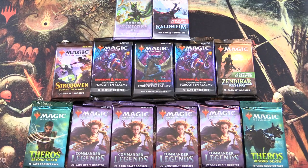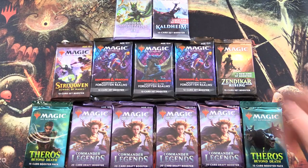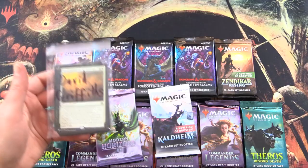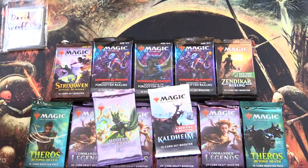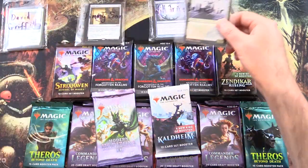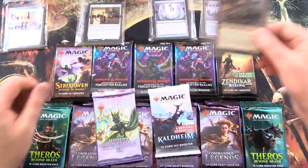Today on MTG Unpacked, we're getting stuck into a fantastic pyramid of packs for Patrons. Let's introduce the Patrons today: David Griffiths, Jimmy Sun, Will Trice, Bermedian, Belbetier, and finally Radislav Ziegler.